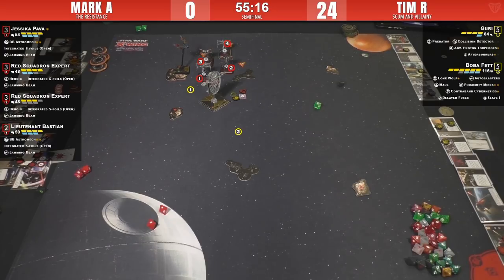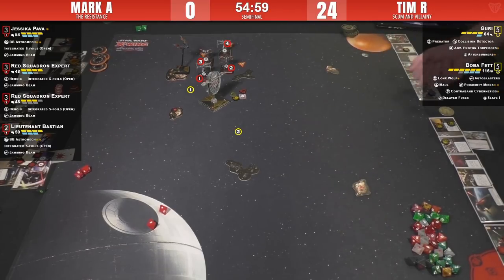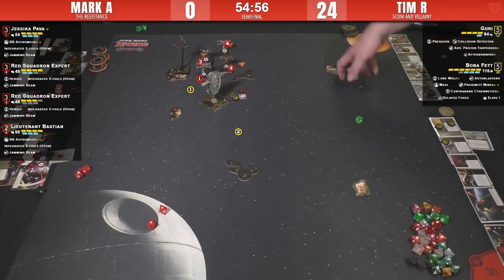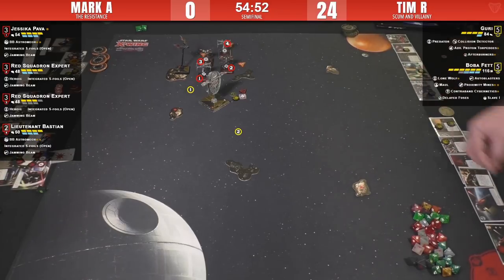Our marshal's in here. What do you think the X-Wings are going to do now? They've got a big fat Boba Fett in the way. One can one-bank in front of Boba Fett, and the others can go one-forward, but that's not going to put Boba Fett in arc. So he takes one — and we did it properly.